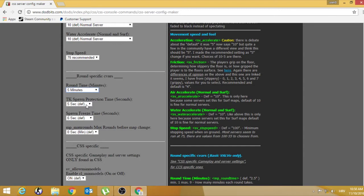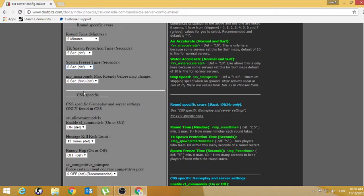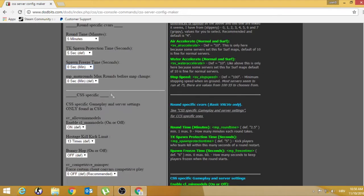Spawn protection — set this to 5. Spawn freeze time — this doesn't work for no-steam. Set spawn freeze time to zero or 3 seconds. Max rounds — set this to zero because you've already set the map time limit.